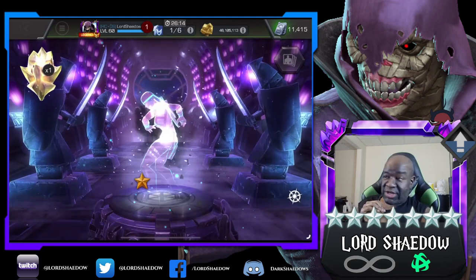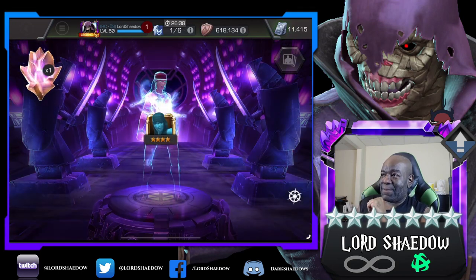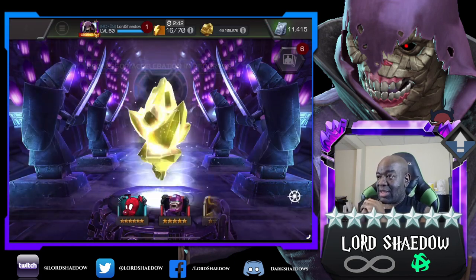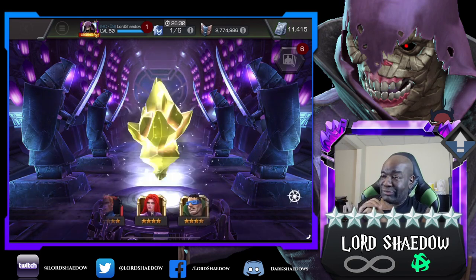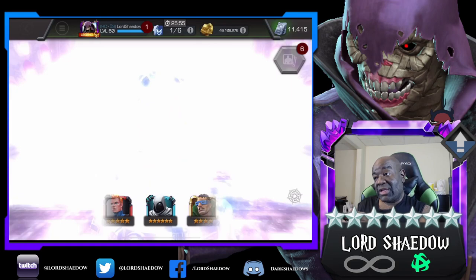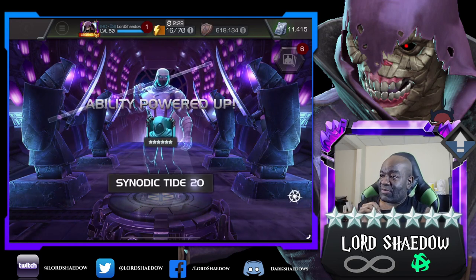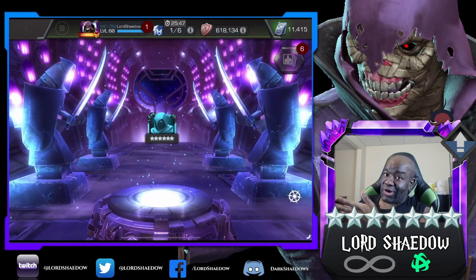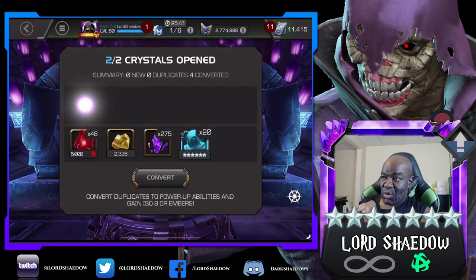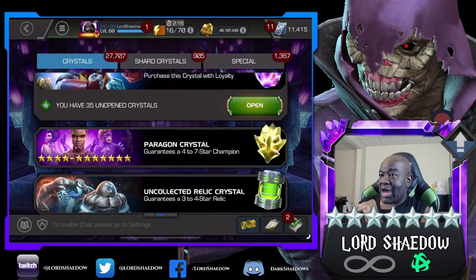At least one over could have been a six star. I've opened over 150 of these crystals and not a single seven star have I gotten. Any purple borders? At least I got a six star — not a new six star, but I got a six star. Not even a great six star, but that gives me more seven star shards, so not upset about that at all.